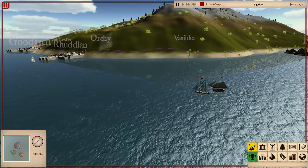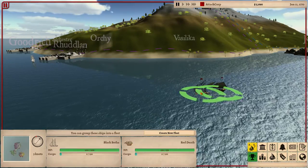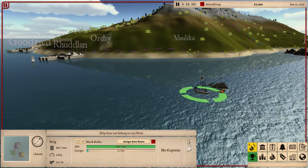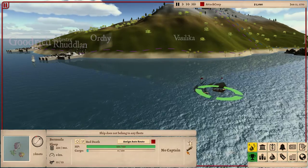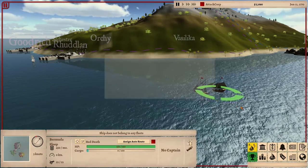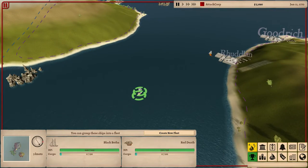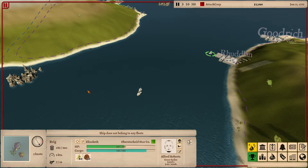As you can see here I have two of my own ships. They have plenty of cannons and some nice upgrades such as bronze cannons. I'm going to show you how this works — I'm going to move my ships towards the enemy ship called Elizabeth.